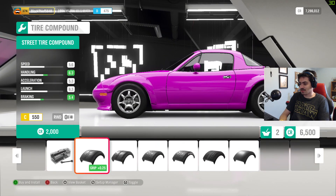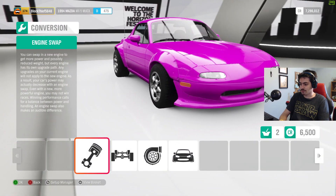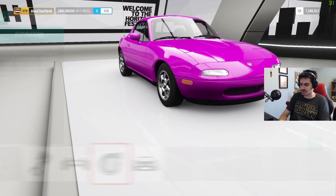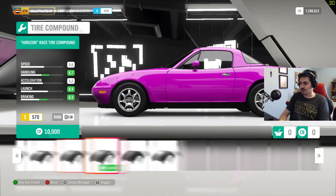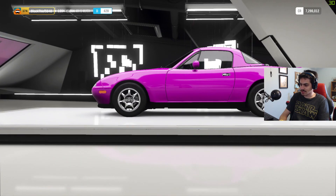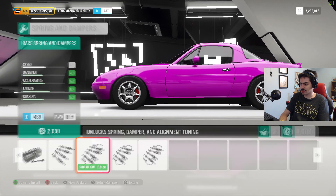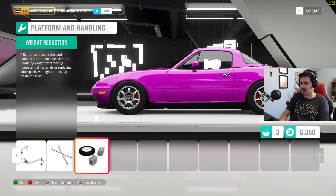Tires will also send the class up. I'll take out the body kit and the supercharger — basically starting back from bone stock. Let me upgrade the tires for increased grip. Still sends it into C-Class. Brakes definitely need upgrading — at 437. Let's get the tuning sorted. Weight reduction brings it to 481, with 158 kilos gone.